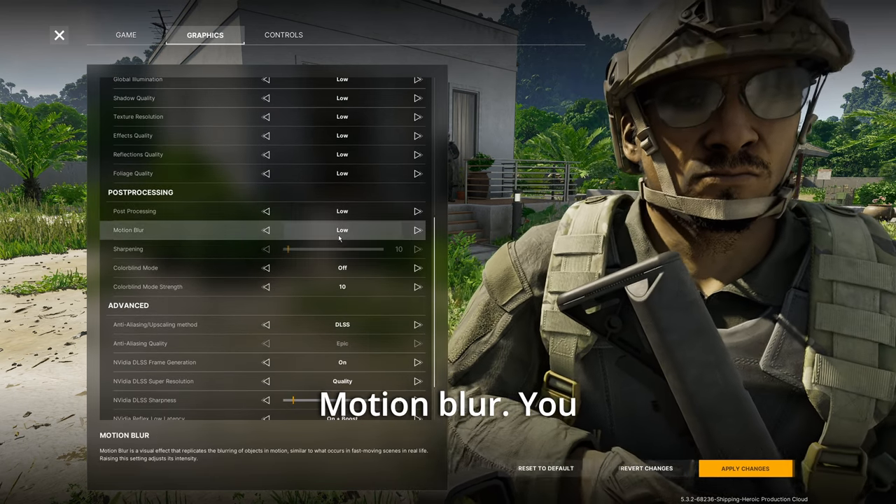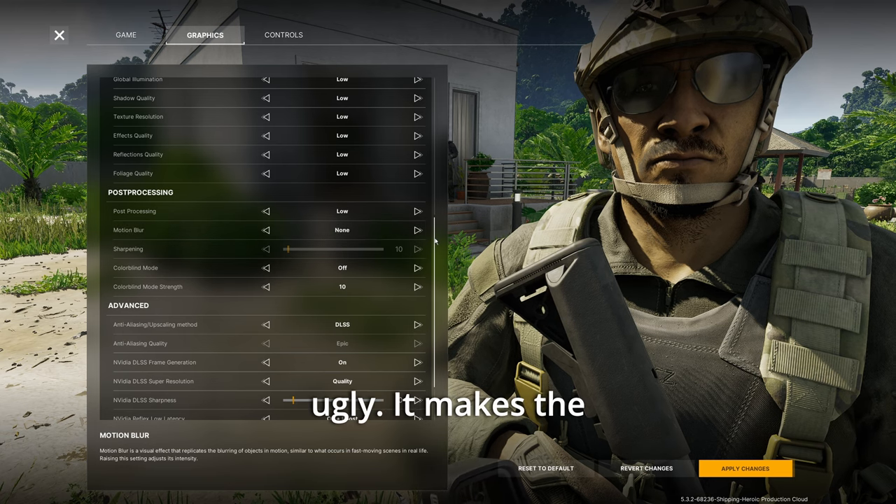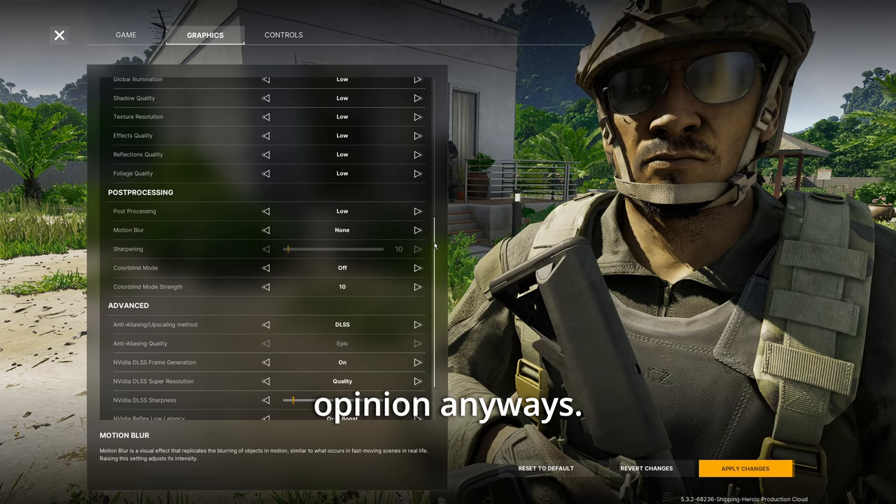For post processing, keep this on low. Motion blur — you want this off. It's ugly and makes the game look weird.